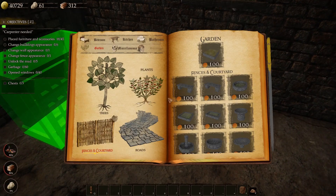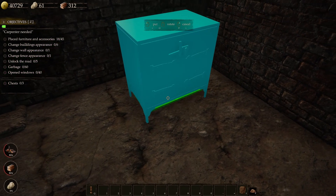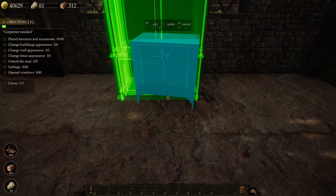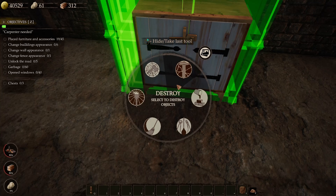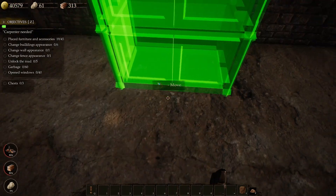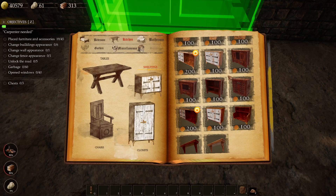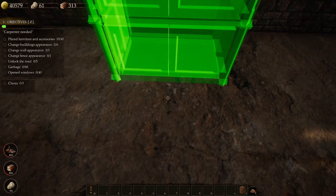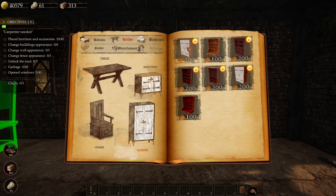We've got to put some furniture in here, so let's go ahead and do that. We need a kitchen, chairs, shelving. What is that one right there? Kind of looks like it to me. I wonder if this will work for this one right here — no, it did not. I've got to destroy that. I've got to get the right blueprint, the right pattern. That one has a door going down — it's got two doors. It looks kind of like this one here. Oh, it's a closet — yeah, that's what I need. I need something like this right here.